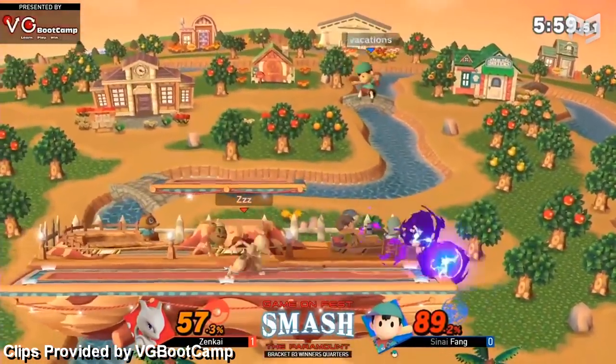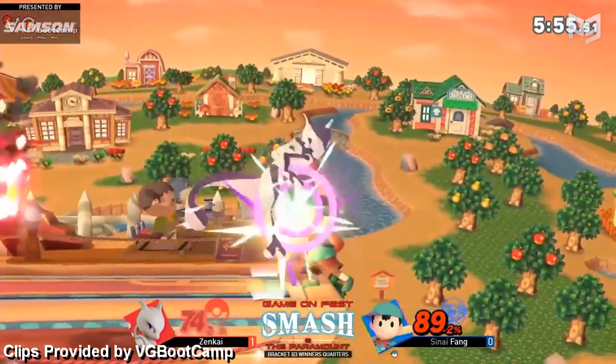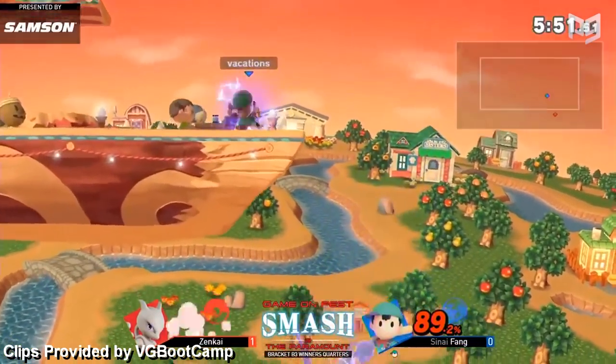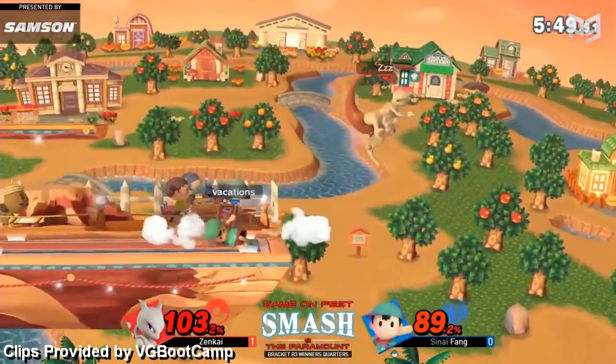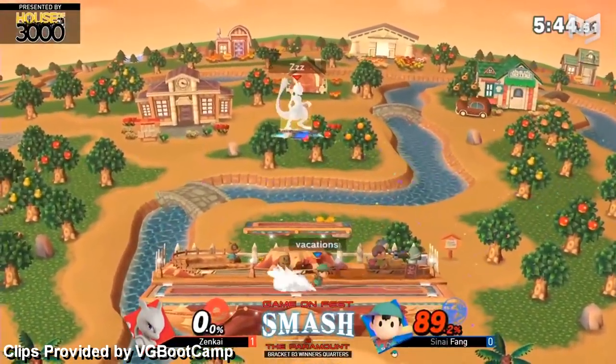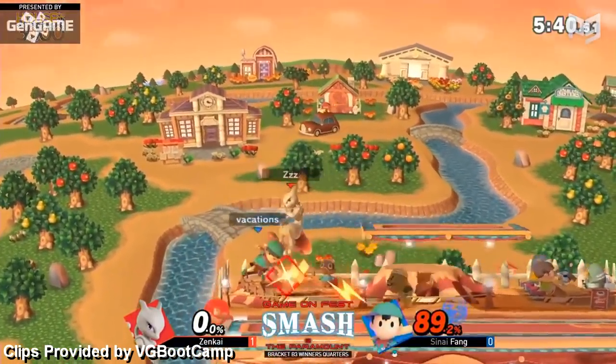Since Mewtwo already has some pretty good tools like shadow ball and some pretty good hitboxes, that bumps him up to C tier. Hopefully he starts getting a bit more attention too. His old fans like SDX and Wadi have left him since Smash 4, hurting his results. While Mewtwo is the only mover in this tier, there are characters we think will make moves soon.